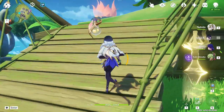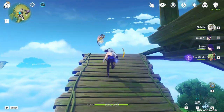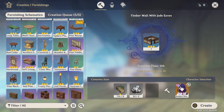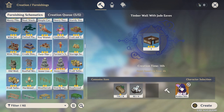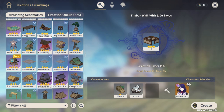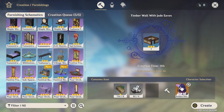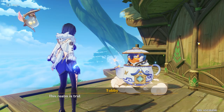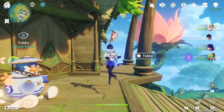I forget exactly what you need to craft it, but when you go there and talk to your crafting guy, I already made this one. Here it is — it takes eight of this wood and four of these rocks, and you can craft it. I did, and said goodbye to Tubby.